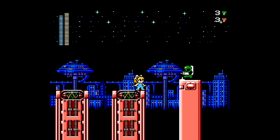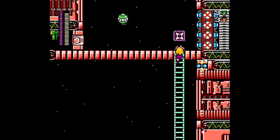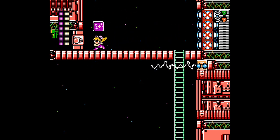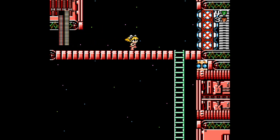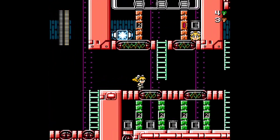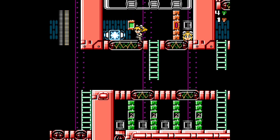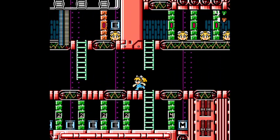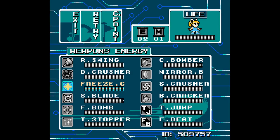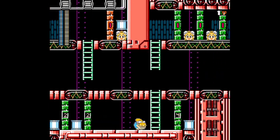I happen to know that the Freeze Cracker pierces armor, so it's very nice for taking out these yo-yo dudes. Shadow Blade — thank you. We're gonna have to spend another key to get our Ice Cracker back, two keys actually. Might as well in case the boss is weak to it, and we don't need another M-tank. We're just gonna do that.